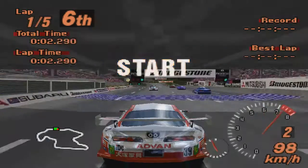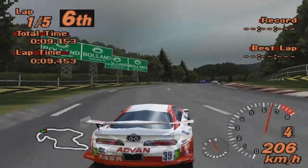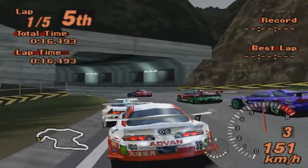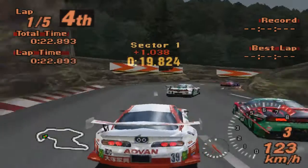О, Trial Mountain! Чётко — прям чемпионат классный, трассы как на подбор. Потом следующая, по-моему, Apricot Hill будет. Вообще зашибись. Ещё бы вместо Super Speedway был бы Midfield — и просто вообще это был бы чемпионат мечты, сборник лучших трасс Gran Turismo 2.